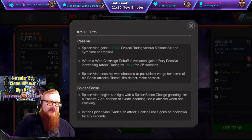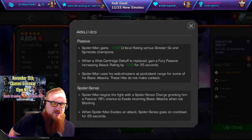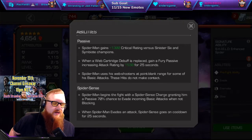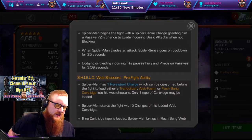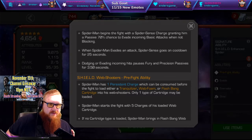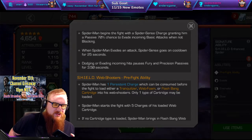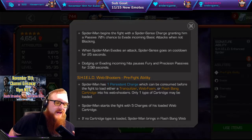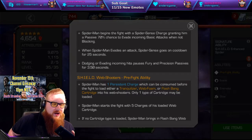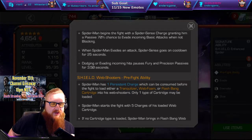At least it doesn't have the kind of weird dodge behavior that Symbiote Spider-Man, Miles Morales, and regular Spider-Man have. The other thing is that when he does get the Fury — which is going to be by doing the web cartridge attack and then doing it again to remove the previous debuff and add a new debuff — it's going to give him a Fury. That Fury is going to be paused, or Precision, for about four seconds if you are dodging, so you can keep up the Fury a lot.